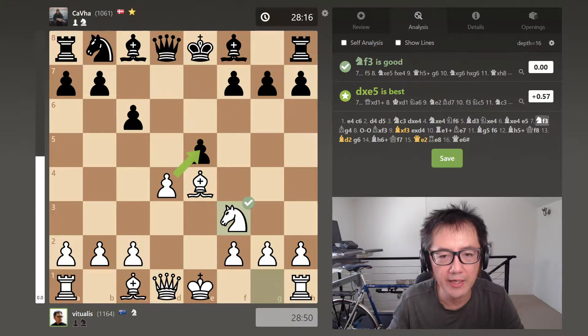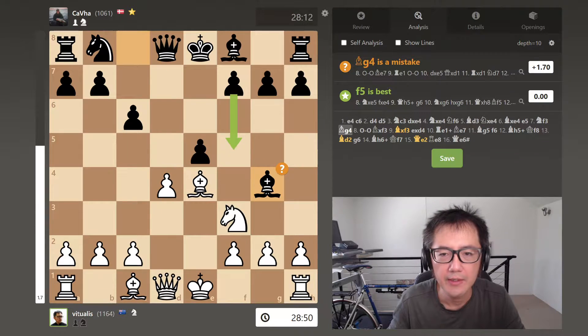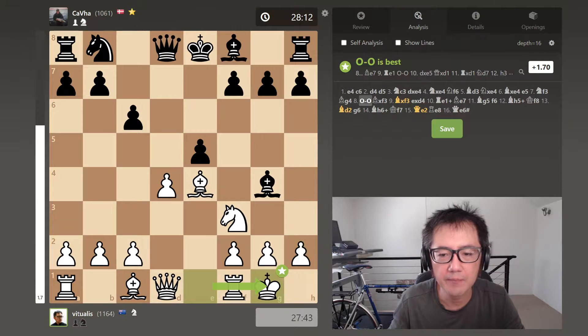The opponent played e5 and I now developed Nf3. This potentially would have been better according to Stockfish. However, I didn't really want a queen captures queen and then being forced to capture back with the king. The opponent developed Bg4, which didn't seem to make a whole lot of sense, so I quickly continued my development with short castles.